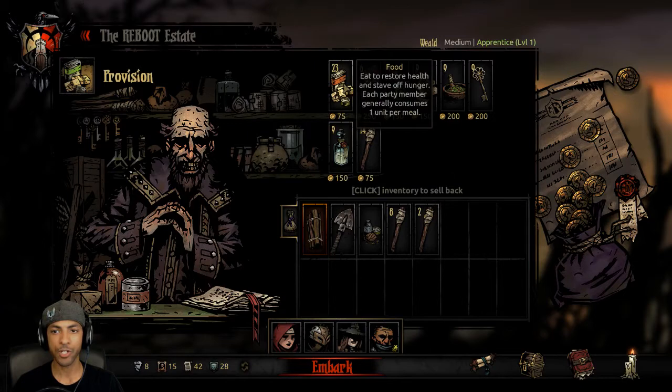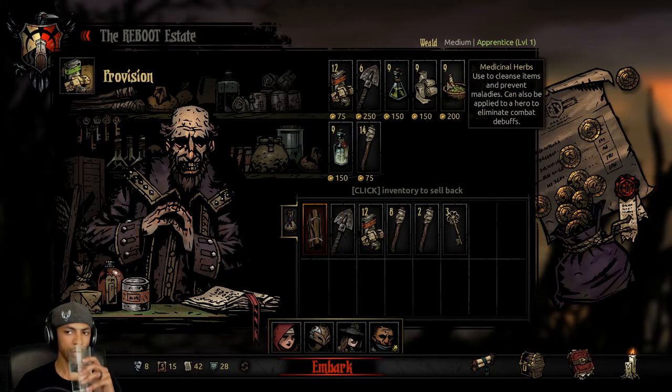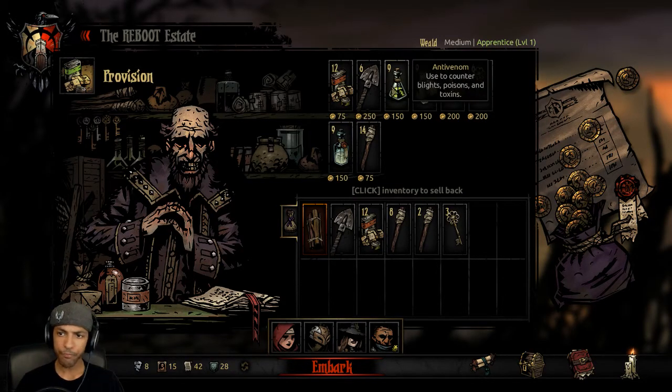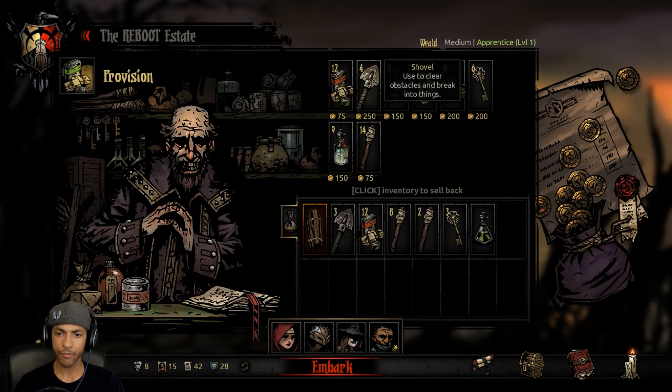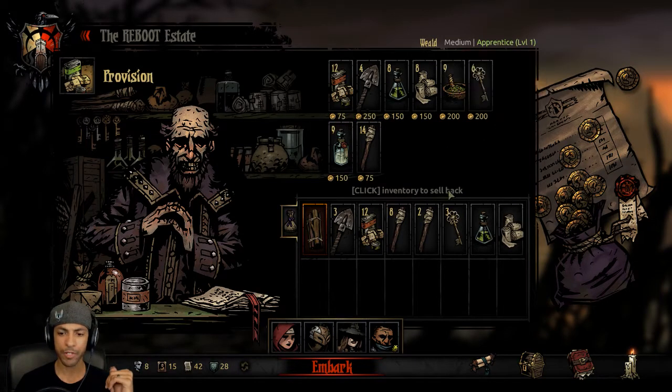We'll take ten torches. We're gonna be camping, so we'll take a sleeve of food. Three skeleton keys. I think you need anti-venom. Checking curios here. Shovels are nice. Bandages — I think it's to check the tree; the bandages protect your hand or something like that. Medicinal herbs. I think this will be fine. We'll embark.